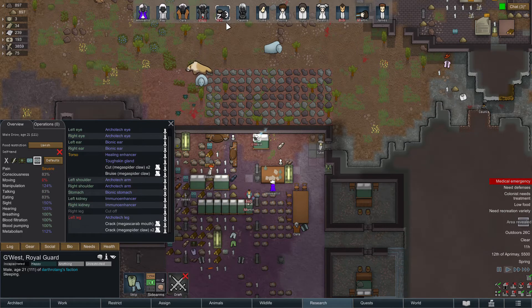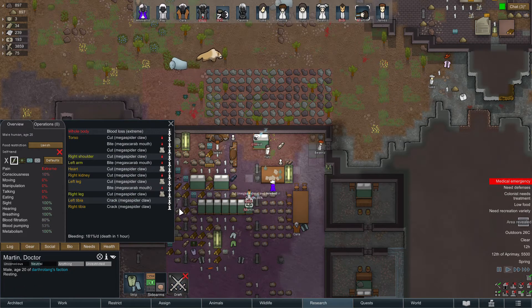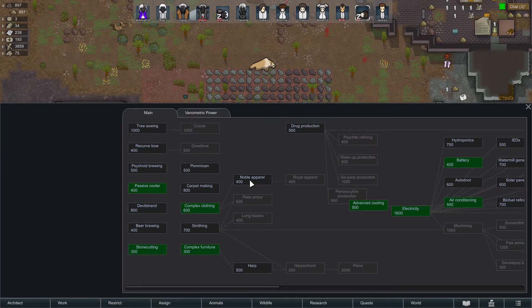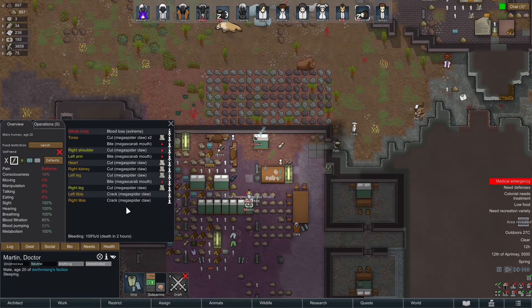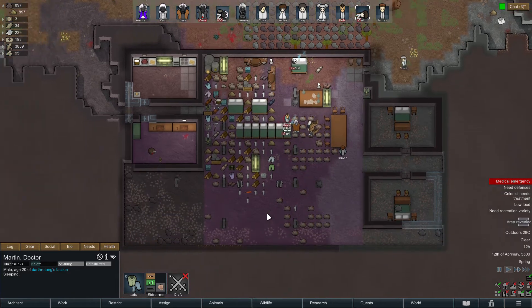We're getting close — if he heals the torso I think we'll actually be fine. He's still got one hour, god dang it. How are you? You are perfectly fine — what are you doing? Wind is standing here now. Oh, he's drafted — undraft him. Click on the one with the axe. Okay, he's got two hours now — so he's actually survived.